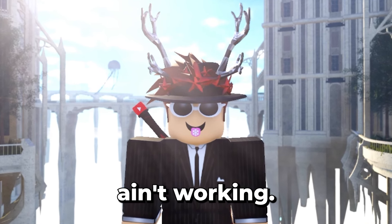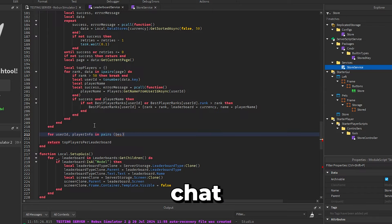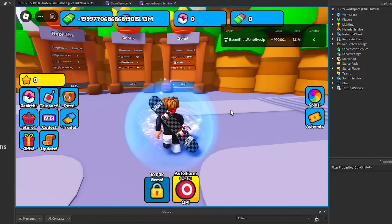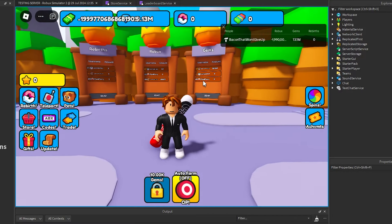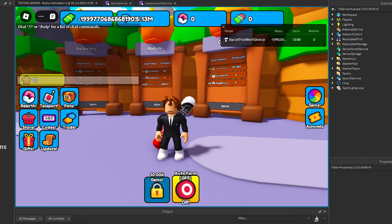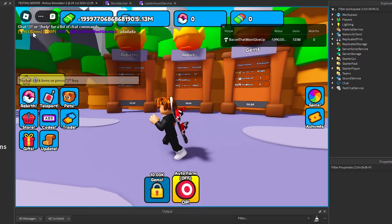Chat tags aren't working. I tried requiring the leaderboard module to add the chat tag in a shared table, and now it should work. The chat tag should work now — ignore the fact that I have minus robux, I was doing some testing. I'm number 1 on the gems leaderboard, and if I type something in the chat, it displays the chat tag correctly.